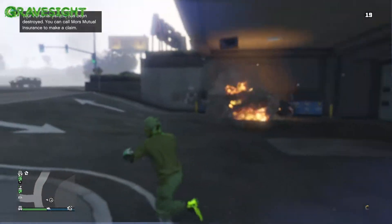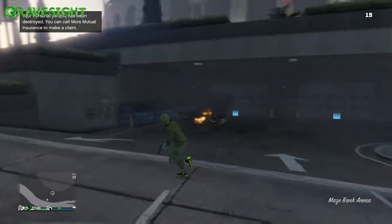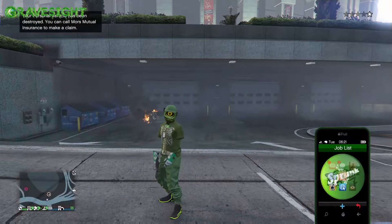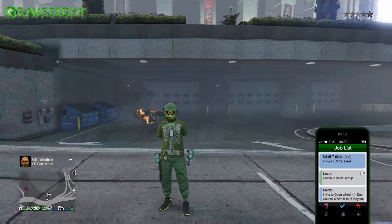You can just have your friend over at the LS Car Meet send you an invite wherever you are on the map, so you don't have to drive there. Just pop open your phone, wait for your friend to send you an invite, and accept it — it's almost like a teleportation glitch that teleports you right over to the LS Car Meet.